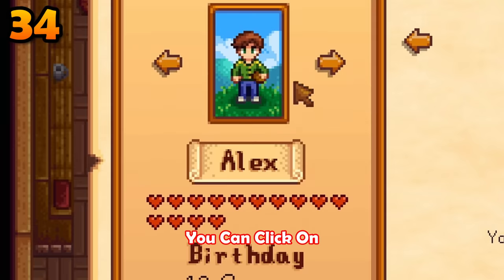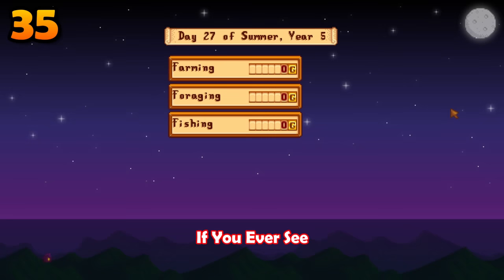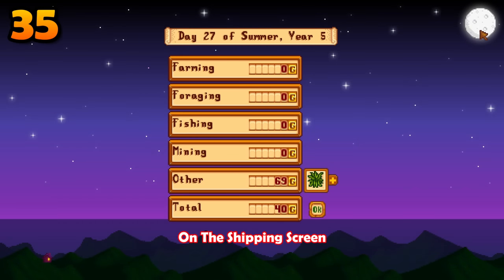If you have friends in this game, you can click on their portrait to see a unique animation. If you ever see a full moon on the shipping screen, click it until the moon is mad at you.